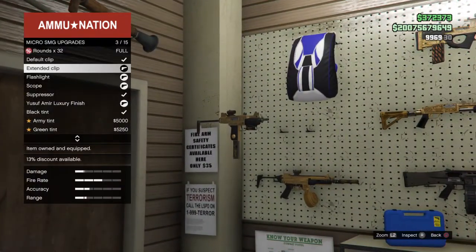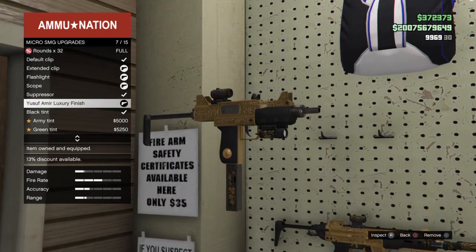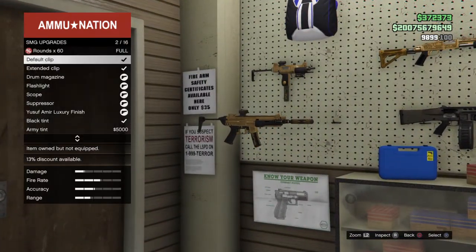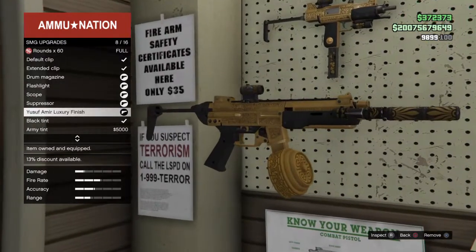Alright right here we have the micro SMG — we have every single attachment on except for the suppressor, and we have the Yusuf Amir luxury finish. Right here we have the regular SMG — I have the drum magazine, flashlight, scope, suppressor, and Yusuf Amir luxury finish.